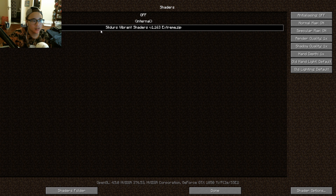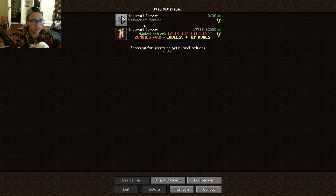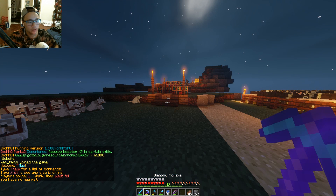So these are going to be the ones we're using today — the Sildur's Vibrant Shaders Extreme Pack. I probably could have done the one above Extreme, but I just wanted to stick with this one for now. Maybe in the future we'll do some other shader packs, but today we're going to check these out. So we're going to go on to the server here, the SMP.